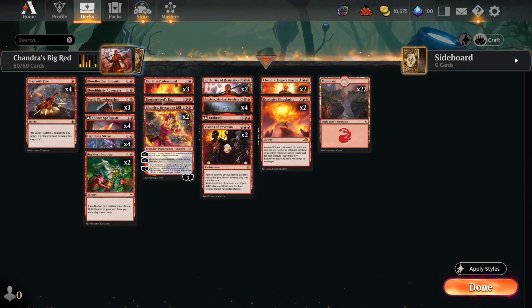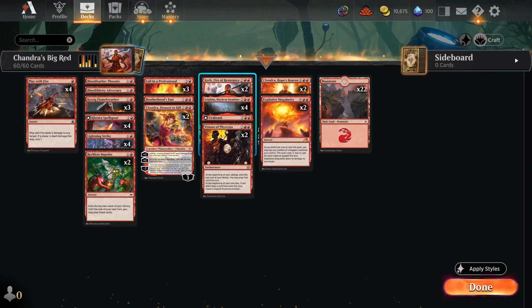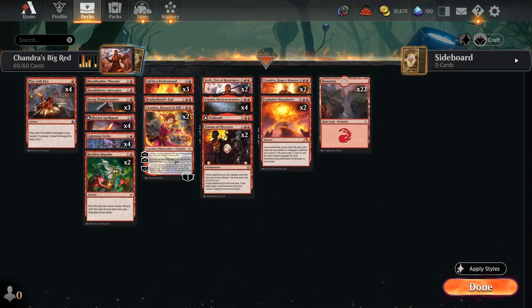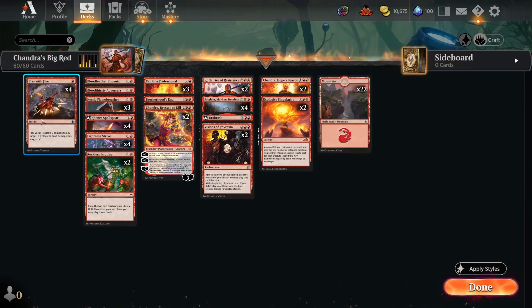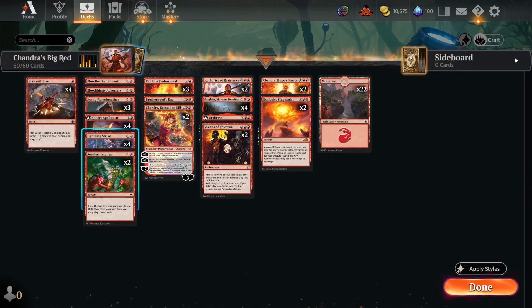You also have Sulfen, which doubles the amount of non-combat damage dealt to an opponent. You have Koth to get more mountains and cast more spells. Chandra can double all your instants and sorceries. There are a lot of two-mana spells in this deck that you can cast right off of Chandra, which is pretty cool — like tapping Chandra to cast Lightning Strike or Play With Fire.